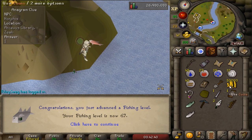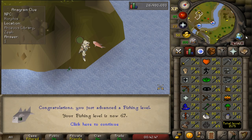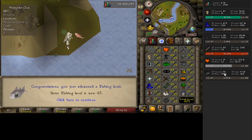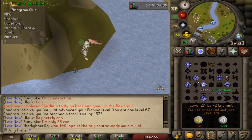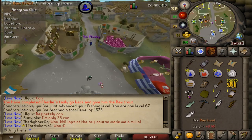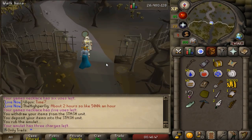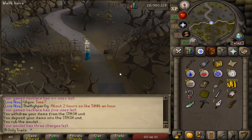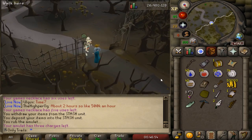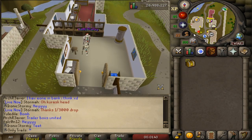Guys, I was doing this beginner clue and I just caught one trout and got 67 Fishing. I promise - it's the only fishing XP I got today. I just only needed 50. I guess that's a fishing level - it was for a clue, I swear. Meanwhile, I am stacking these medium clues and I really can't contain myself. I just finished this beginner clue so I'm going to open it.